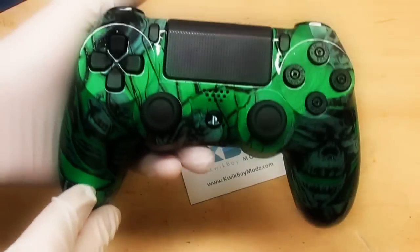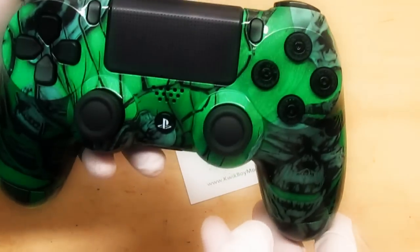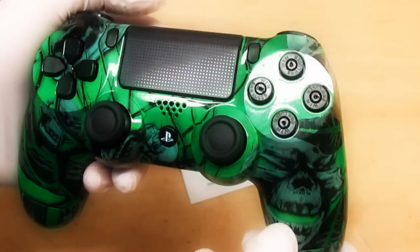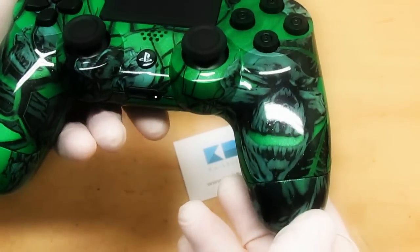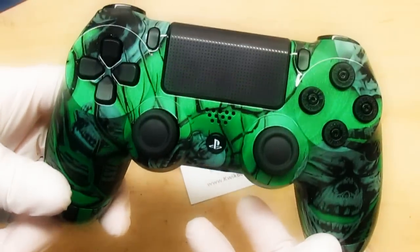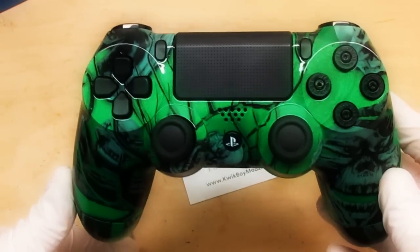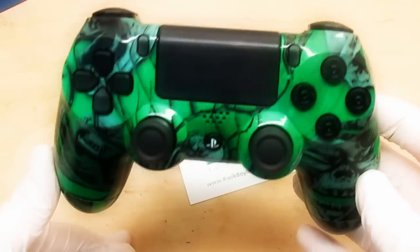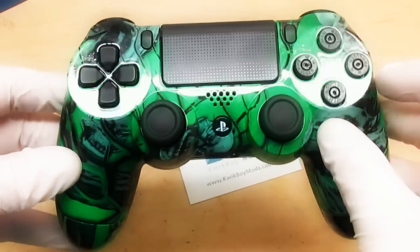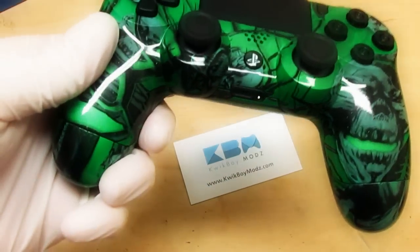This is a green Mr. Creepy Skulls DualShock 4 PS4 controller. It's got a pearlescent green kind of shimmer to it that makes the skulls really stand out on the controller. Then of course our high quality automotive clear coat to protect all the paint underneath, so you don't have to worry about chipping, fading, or rubbing off. We also did black bullet buttons for this, which look really cool with all the other black buttons.